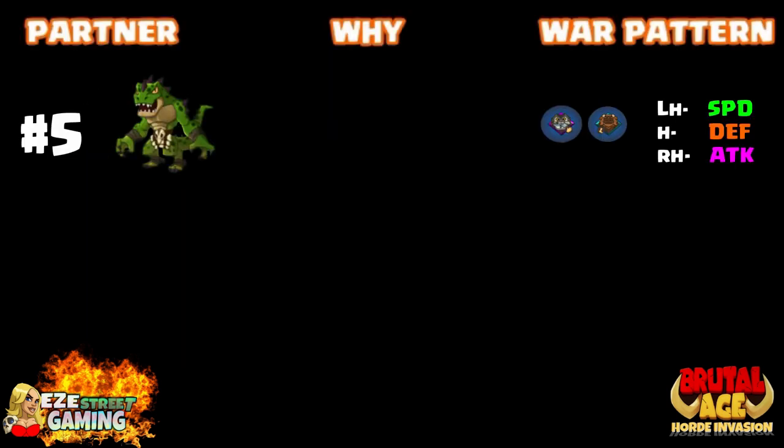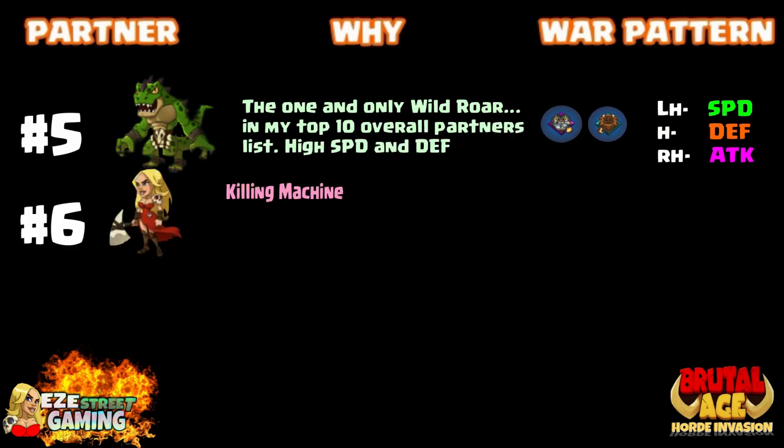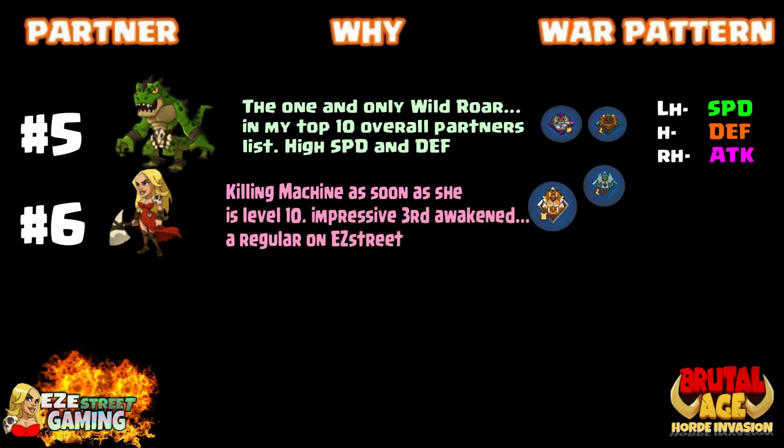Continuing on, and then we'll work on the red last. Number five: Dragon Man — Green Dragon Man. The one and only wild roar in my top ten overall because of his unique ability. Using him with cat war pattern, bull left hand speed, use defense and attack with him.